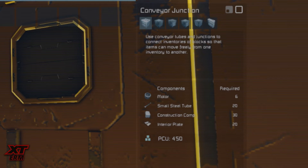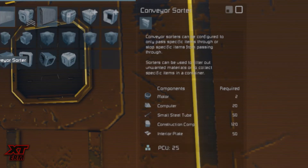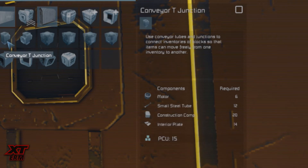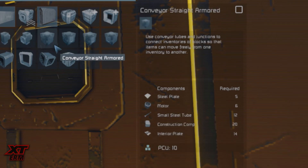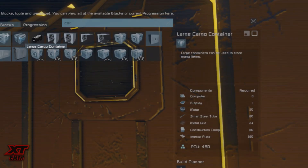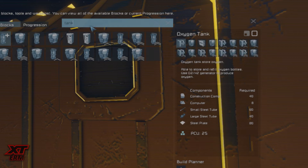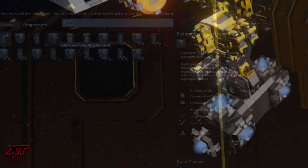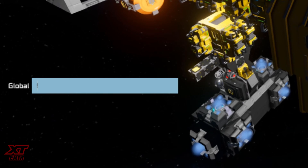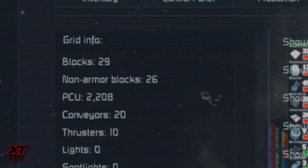Conveyor junctions affect server performance, which is why they are 450 PCU. Use the modded conveyor junction with the least necessary amount of faces. Be careful of cargo containers and tanks PCU as they are also worth 450 each. If you're unsure of the grid PCU, either type the command exclamation mark PCU count whilst looking at the grid, or use the K menu then the info tab.